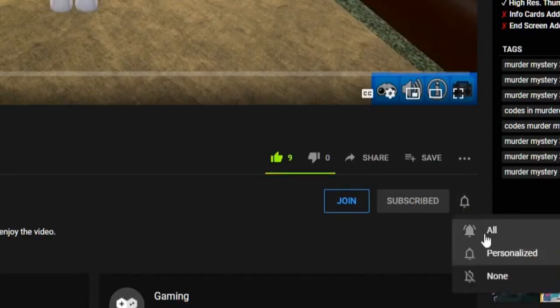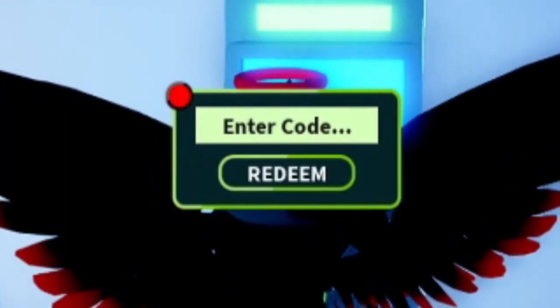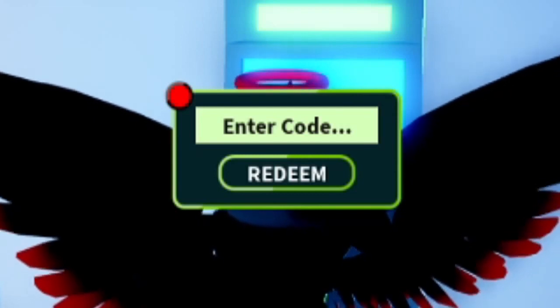Leaves — use this code to get 5,000 cash. 3 Billion Party — use this code to get 3 billion. Super Reader — use this code to get 3,000 cash. Refreshed — use this code to get 7,500 cash. Jet Missiles — use this code to get 10,000 cash.